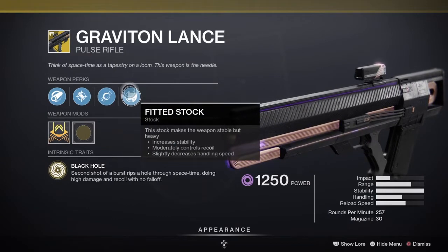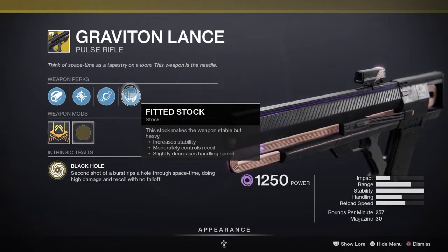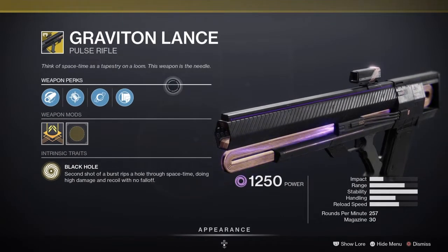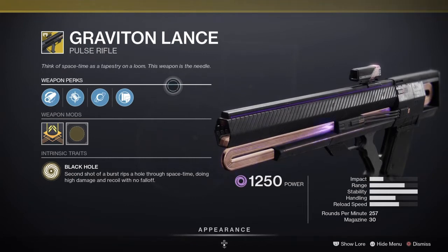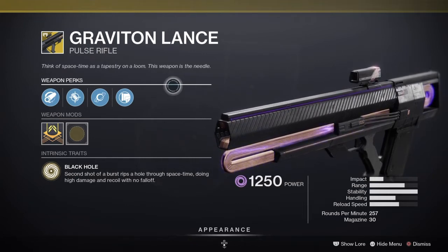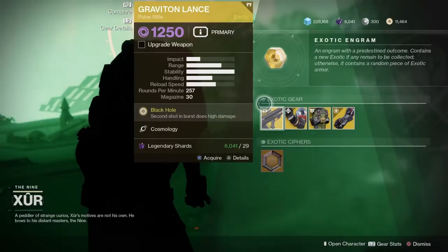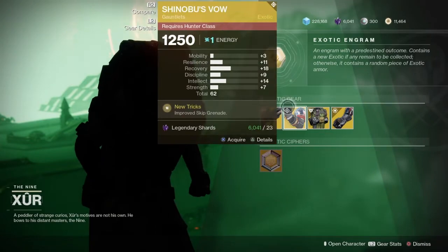This weapon used to be a meta pick in PvP — you don't see it too much now, but it's actually really good in both PvE and PvP, kind of functioning like a scout rifle even though it's a pulse. Pick it up and add it to your collection — the Graviton Lance is an absolute wonderful weapon.